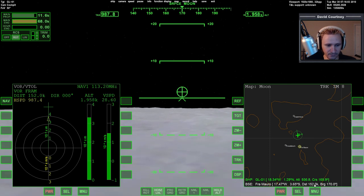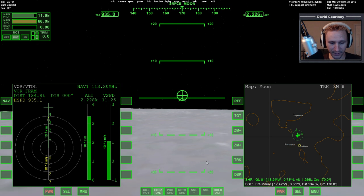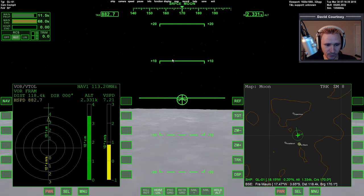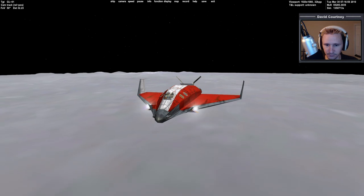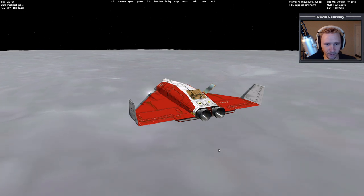Since I'm going to use the less powerful retro engines I'm going to start slowing things down now just to be safe. I don't have a burn time calculator working — the new version by NGO with the message modeling system I haven't had any luck getting to work in Orbiter 2015 beta. So I don't know exactly when to begin braking. We're down to 900 meters a second — maybe slowing down a little too soon, but just to be safe.